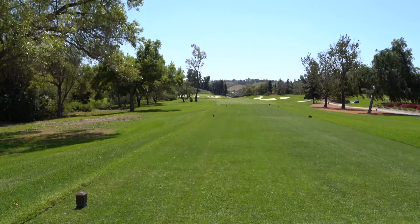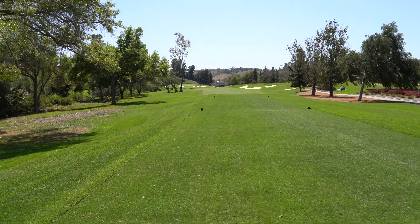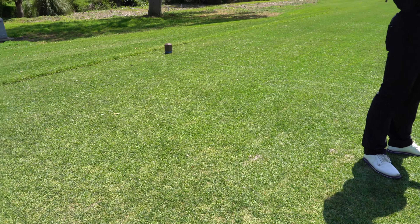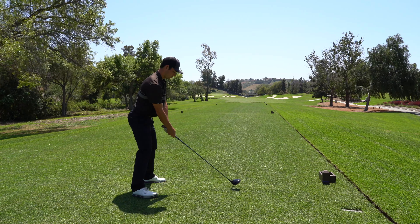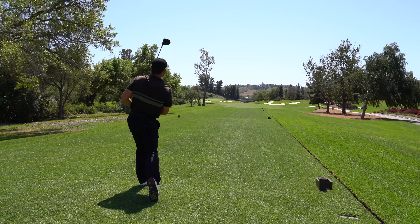Here we are on hole number four — the par four, number one handicap. We're gonna try to take driver down the right side where those bunkers are, try to draw them back and give ourselves a good look at the green. Just trying to keep the spin down, hit a lower shot — still got wind in our face, tree situation on the left side, so just gonna try to find the fairway. Just falling off to the right a little bit — hit the cart path.